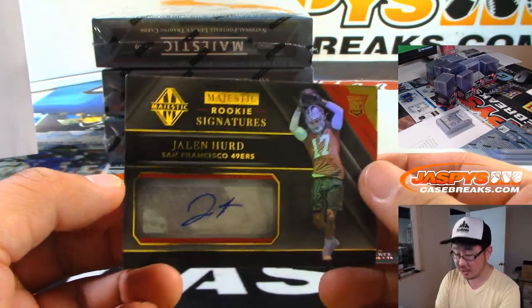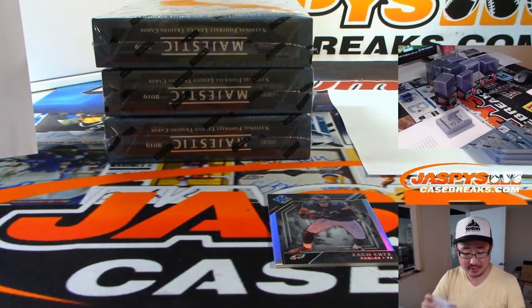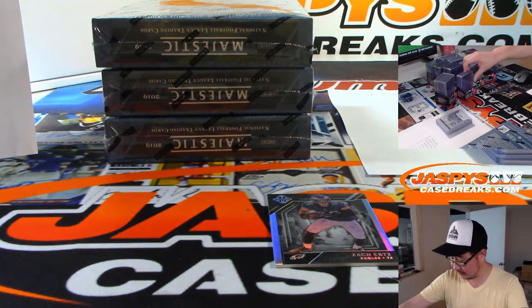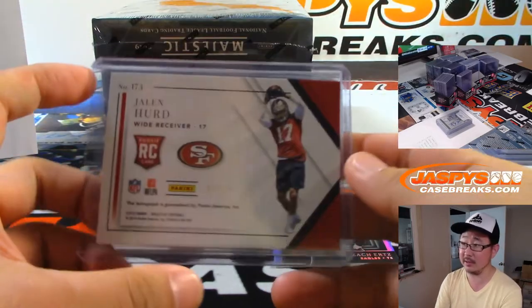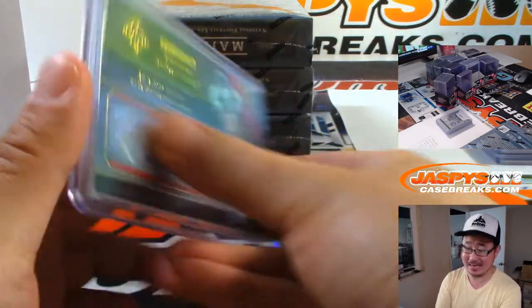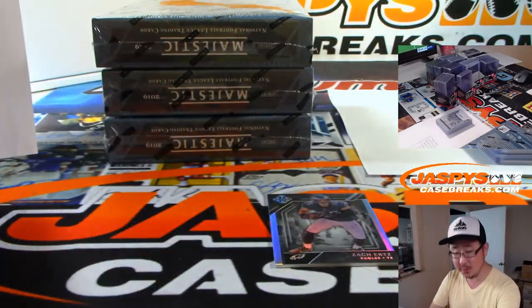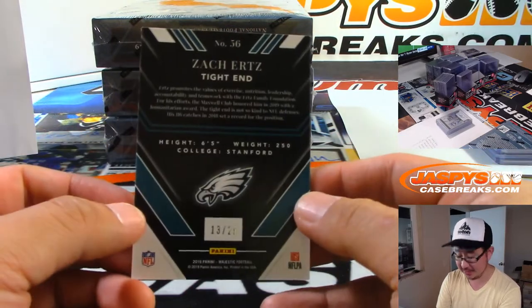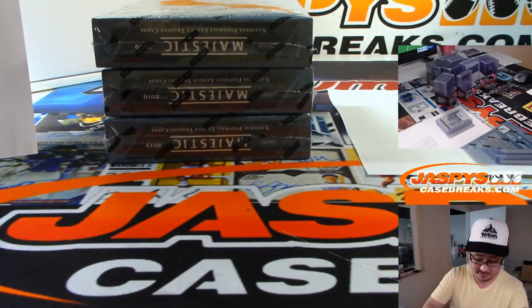Could be an interesting force for the Cowboys. Then we've got Jalen Hurd, Niners rookie auto — going to Glen Campbell. By the time I get to Phoenix she'll be rising. 61 out of 99, heard some good things about this guy as well. Hope springs eternal in this part of the year, folks. 13 out of 25 — Zach Ertz for the Eagles. Rick Kaye.